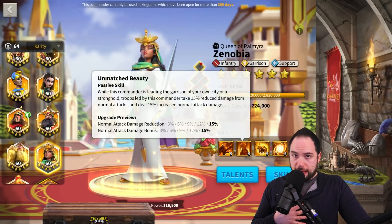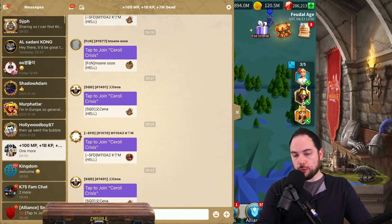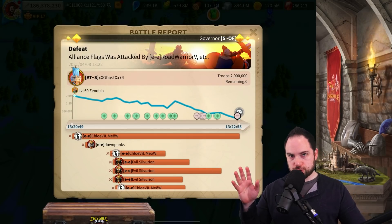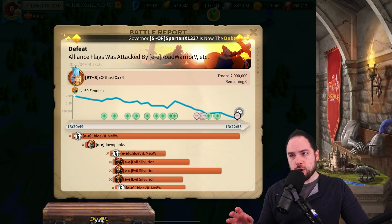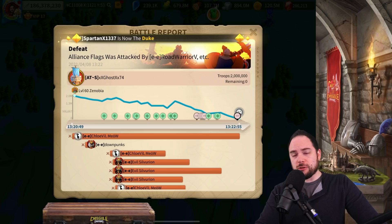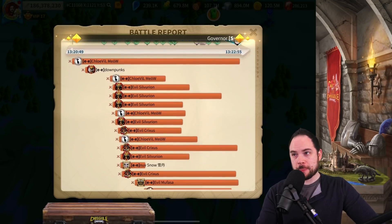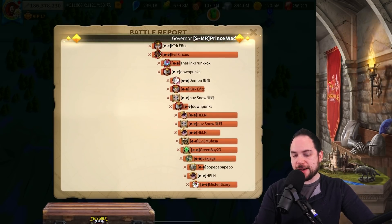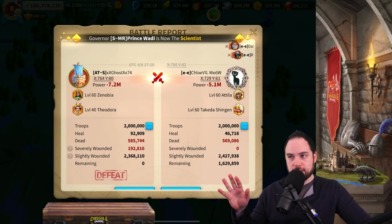If you thought my solo filling a flag was crazy, I want to show you an even more insane solo flag fill. This flag we covered on stream — I think it was day two or three of our streaming the crazy war — where Al-Sidani Kong solo fills a flag. Who's Al-Sidani Kong? Oh, you know — 350 million power, baby. He dropped march after march after march into this flag, and the attackers didn't just rally it — they swarmed the ever-living heck out of this flag.